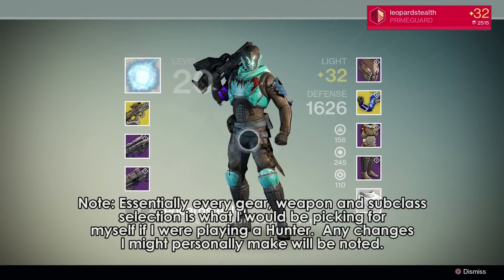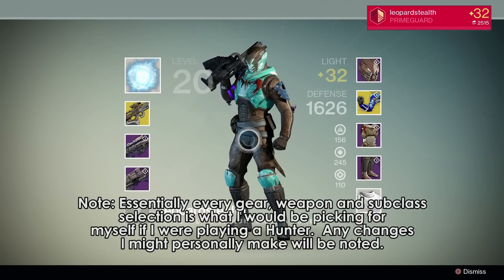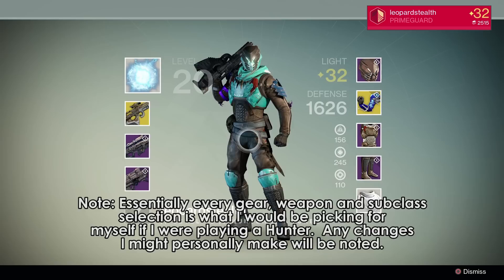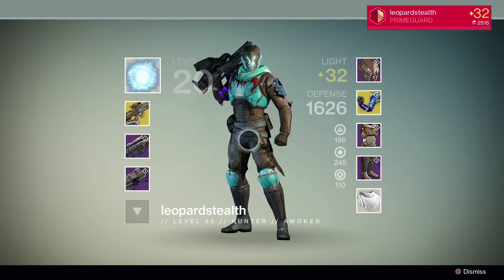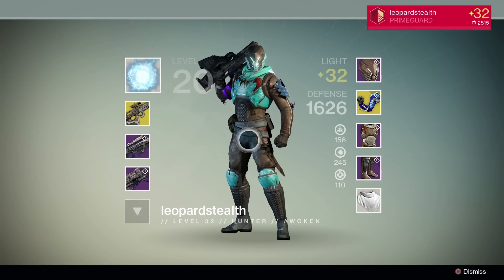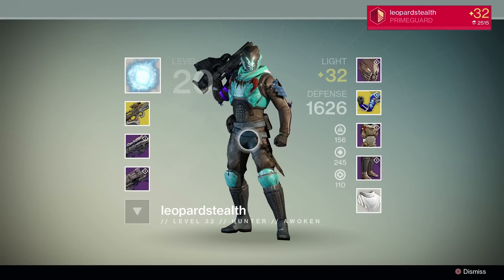So we've gone over my gear, we've gone over the Warlock gear, now let's take a look at some Hunter gear with my friend Leopard Stealth, the one and only. Leopard Stealth is also another one of my raid buddies — came with us for many, many raids. He was there for the world third Crota's End normal mode.